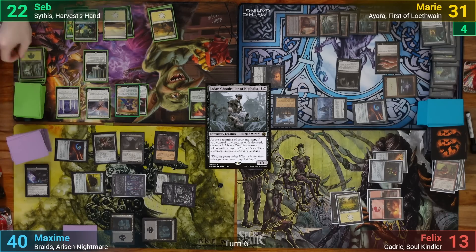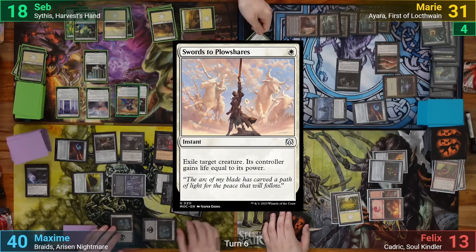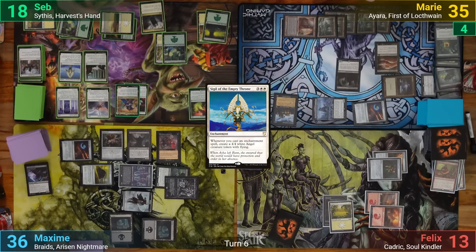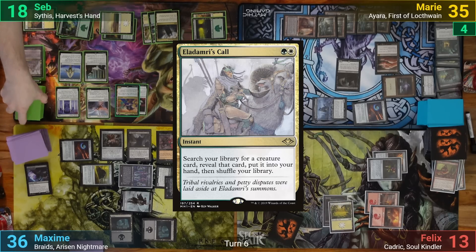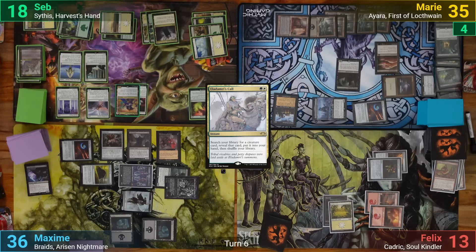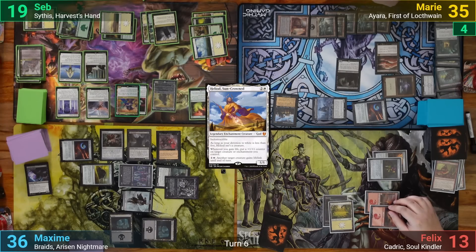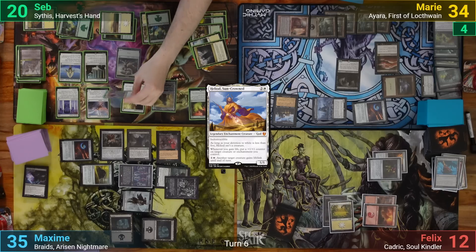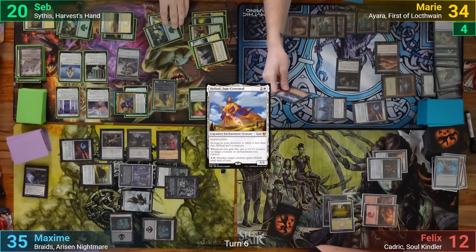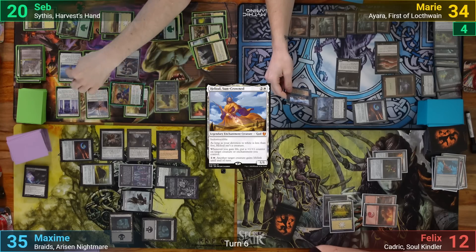Seb draws 2, loses 4, and in his main phase casts Swords to Plowshares on Sheoldred to finally get rid of it. He plays Sigil of the Empty Throne, then pays 2 for Eladamri's Call to find Heliod, Sun-Crowned and put it to hand. He plays a Forest and Plains as his lands for turn, then follows up with Heliod, making an Angel off the Sigil and extorting it. Moving to combat, Seb swings Sithis at Marie, who blocks with Zulaport Cutthroat. Before damage, Seb activates Heliod to give his commander lifelink, and everyone loses 1 from the Cutthroat dying. Seb passes.